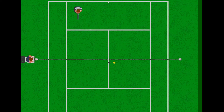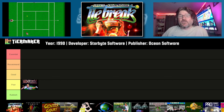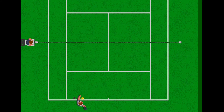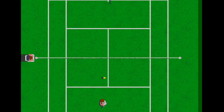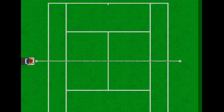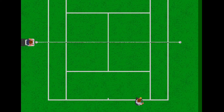Next up, we have Adidas Championship Tiebreak, which came out in 1990. This was released as just Tiebreak in other territories, but Ocean Software picked it up for publishing in the UK. It's developed by Starbite Software, and it's got a pretty innovative control system. You don't use the fire button at all — instead, you simply hold the direction that you want and release the joystick at the right time to take your shots. It takes a little bit of getting used to.